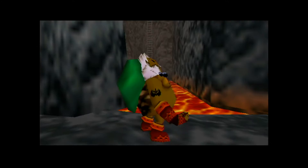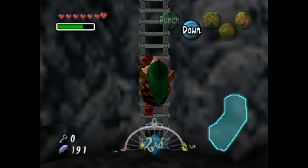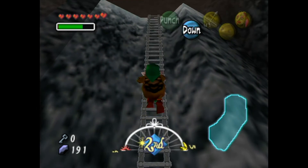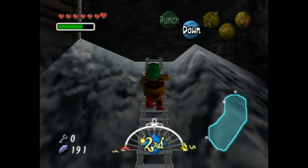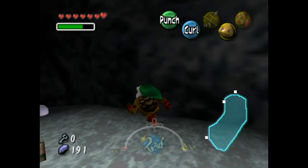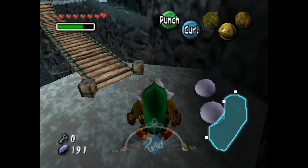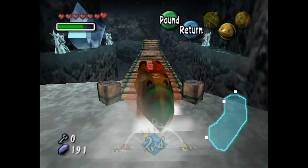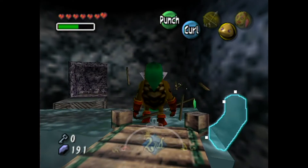Jeez, way to make a jump, Link — you just fell. So apparently I have to go all the way back across because Link doesn't know how to jump. I guess it does make sense because in this game there isn't even a jump button. The way you actually jump is by walking off edges and hoping for the best.